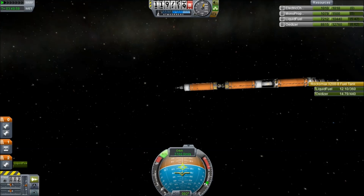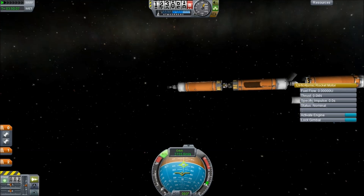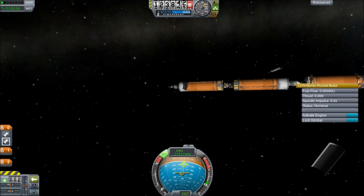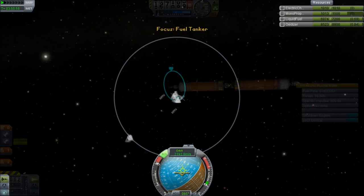It should just be a nuclear Nerva powering the whole way. Eventually, running at about one-eighth thrust, we use up all our fuel, decouple, and now we're going to go the rest of the way entirely using the wimpy nuclear engine. Specific impulse 800 — that makes it vastly superior to that mainsail.